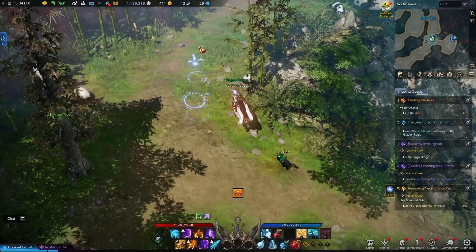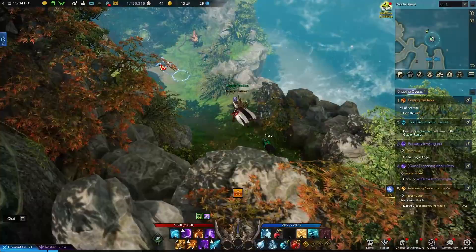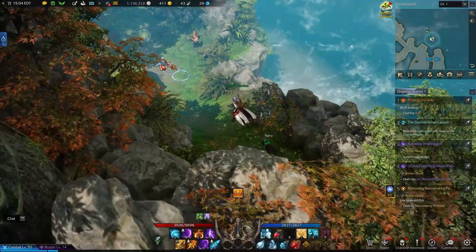Once you're on the island, you're going to make your way up the northwest path all the way till the end, and then keep going. Through the trees there's going to be a little clearing — go down that path and you'll find a Makoko seed, and you'll complete your first task.